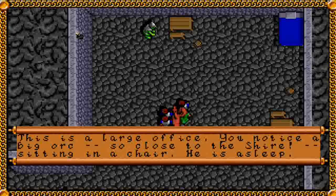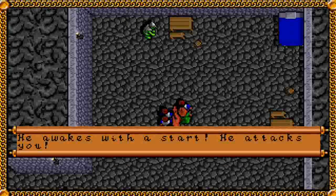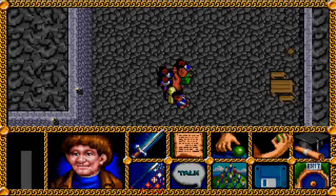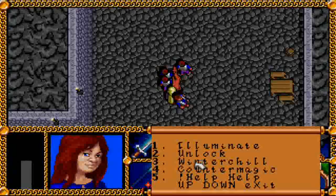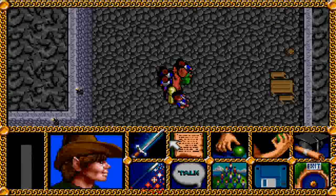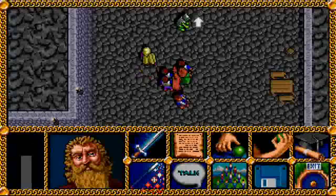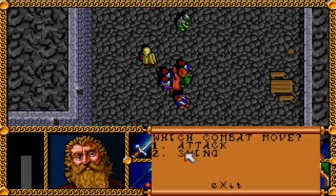This is a large office. You notice a big orc sitting in a chair — he's asleep. He wakes with a start and attacks you. This is only in the enhanced version, but he'll actually attack you as soon as it displays that message about him being asleep. Otherwise you would be given the option to sneak up on him, so you wouldn't get attacked.